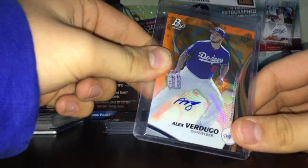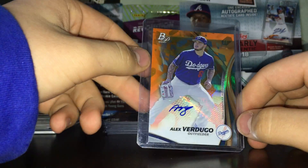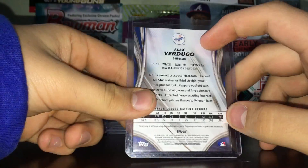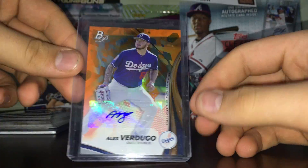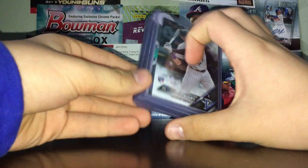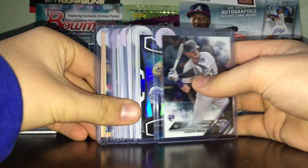This is a guy I've been picking up a bunch of cards for - I think he'll have a really good year. It's a Bowman Platinum orange parallel of Alex Verdugo, numbered 21 out of 25. Really glad to pick that one up. So that's it for the video guys, thanks for watching - like, comment, subscribe.